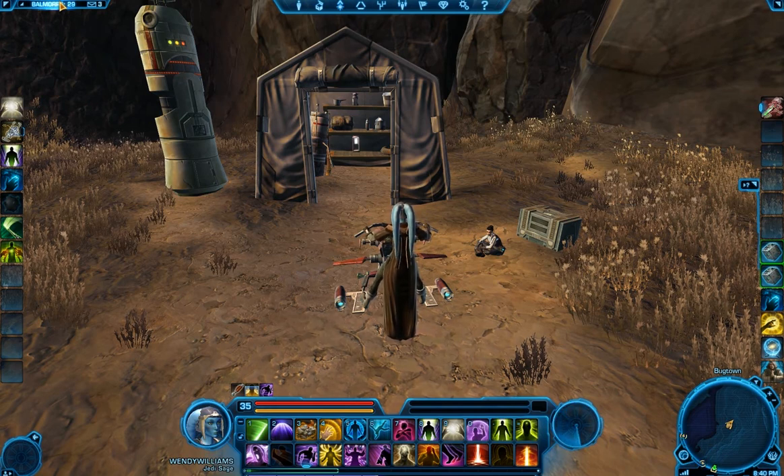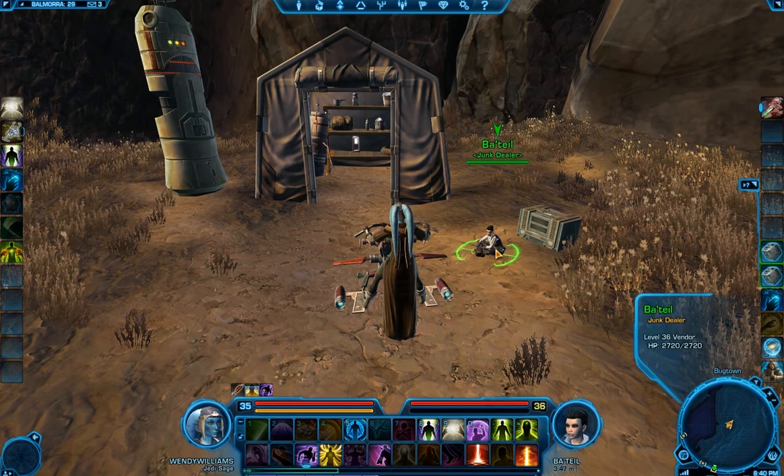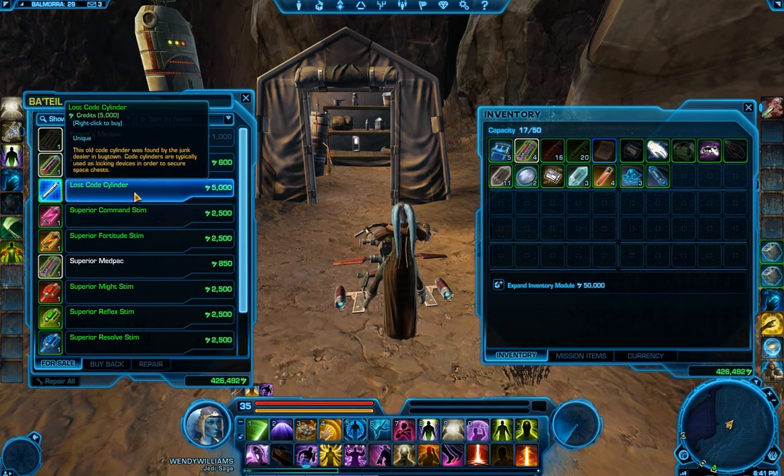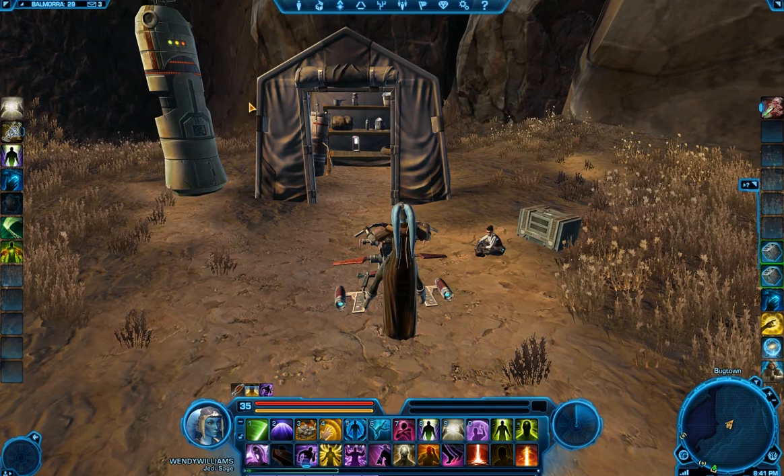I'm on the planet of Balmora, and I'm currently at Baytail, the Junk Dealer, and you're going to need to use this vendor in order to get the game plus 4 Datacron. So if you open up the vendor, you'll notice she sells this item, the Lost Code Cylinder. This cylinder is required to open the chest that the Datacron is in. Go ahead and purchase one. Come back any time.